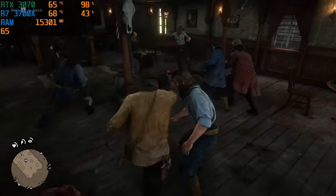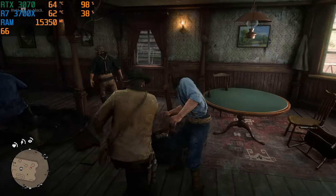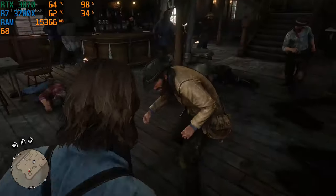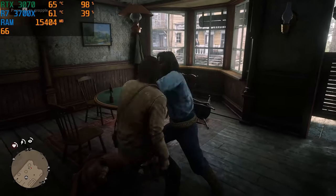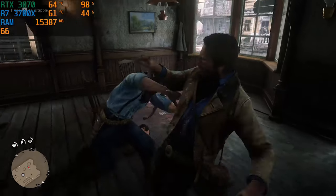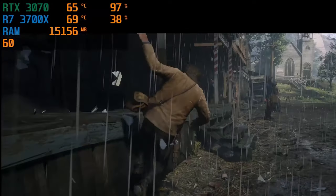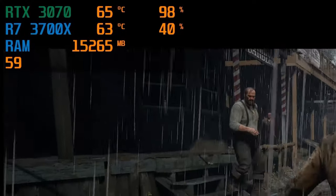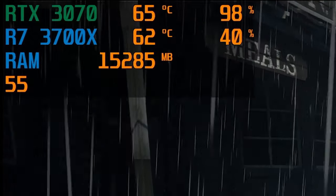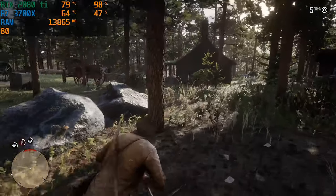Allow me now to wrap up by highlighting one crucial difference between my Gigabyte RTX 2080 Ti and the Asus TUF 3070, which I think is the deciding factor — and that is how cool the Asus TUF is. Quite literally, the Asus TUF 3070 was always close to 10 degrees Celsius lower than that of my Gigabyte RTX 2080 Ti, regardless of which game I played.